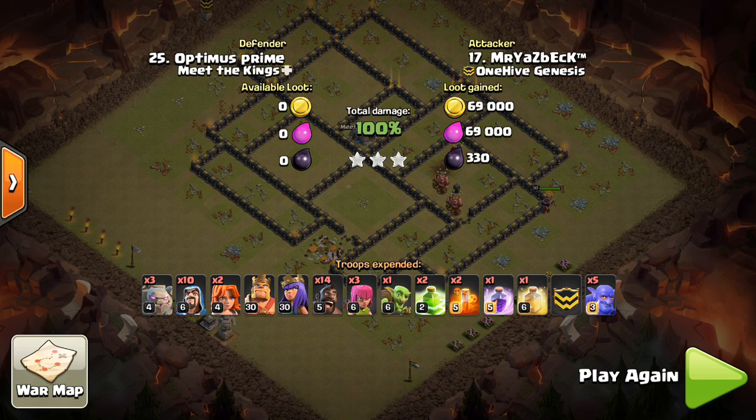Typically I recommend just one or two Valks, but if you have a ton of bowlers, bring three or four — it's worth it. Hope this video helped. Let me know what you think in the comments below. Thanks for watching. I'll see you guys next time. Bisectatron out.